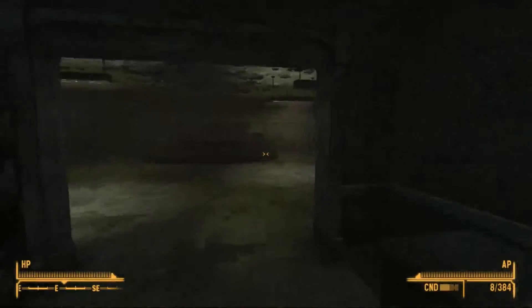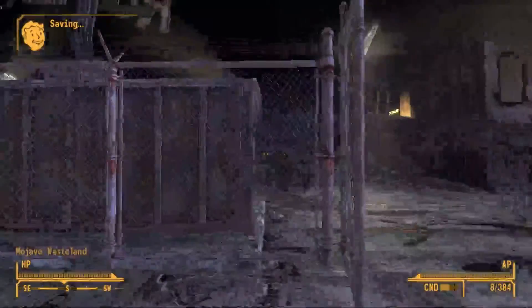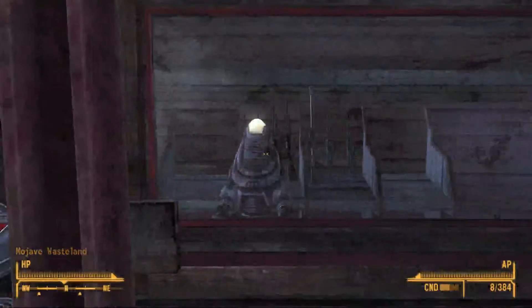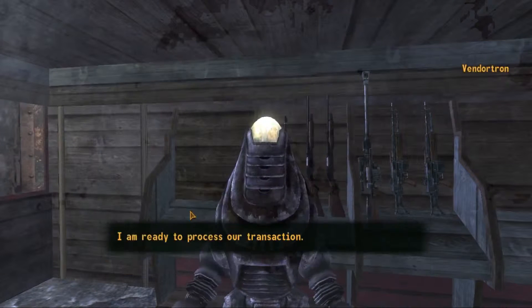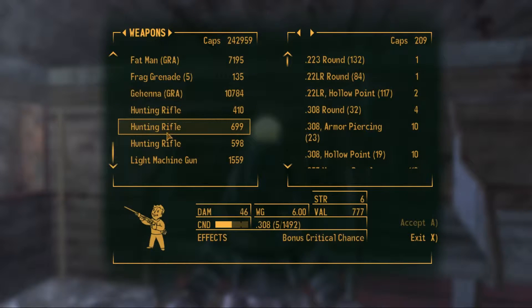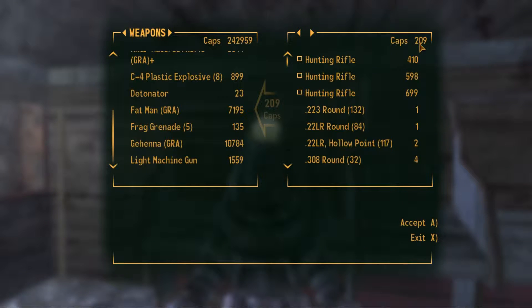Now what you want to do is go back outside and go to the little robot in here, who is surprisingly not hostile even though you just slaughtered everyone that works for him. You just talk with him and sell all the stuff you looted from his place of business — sell it back to him.